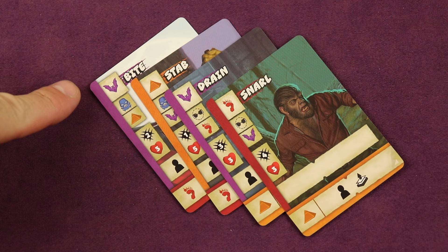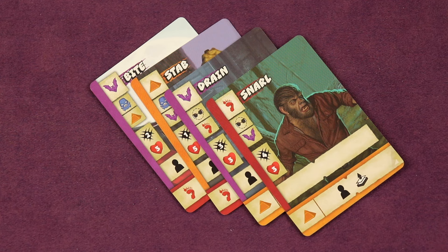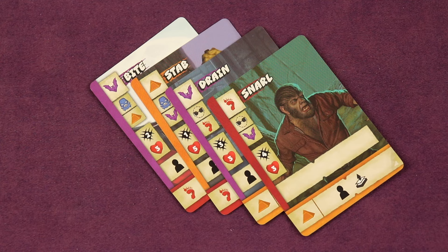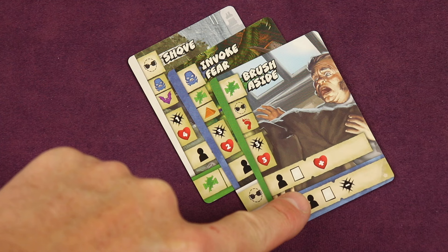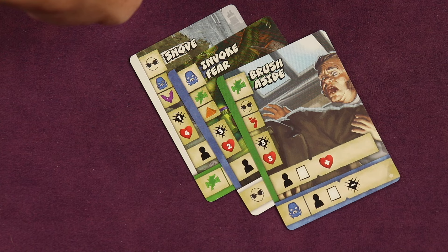Once it gets all the way around the table — meaning the player to the right of the one with the first player marker — all chains resolve. They resolve from the last player's most recently played card, going counterclockwise through all players, resolving each player's chain from most recent card to first card played. Cards may have a basic effect and a bonus effect — the bonus effect triggers if the icon on that card matches the main icon of the card played right before it.